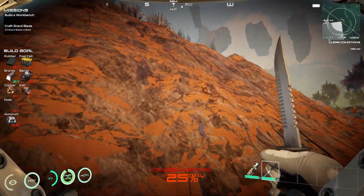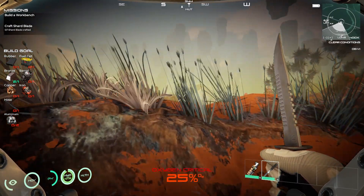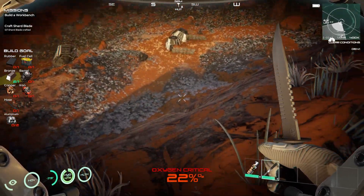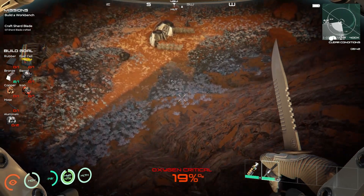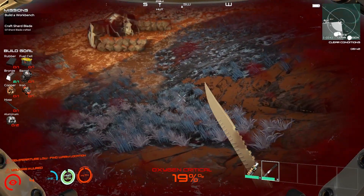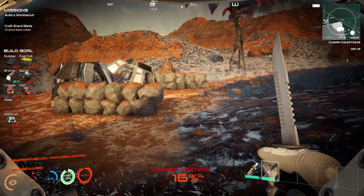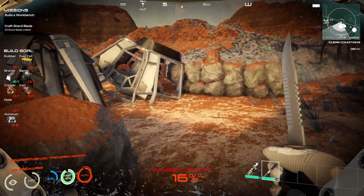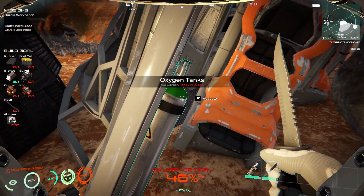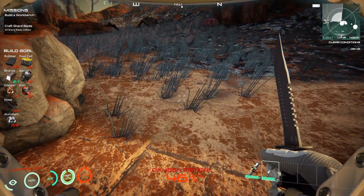I don't know what she's on about but I assume it's something bad. Come on, get over that hill. We died - no, we've injured ourselves. I knew I'd do that. Let's get us into the - there we go, a bit of oxygen. We can build that thing.